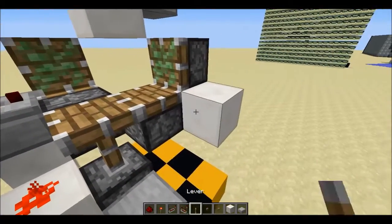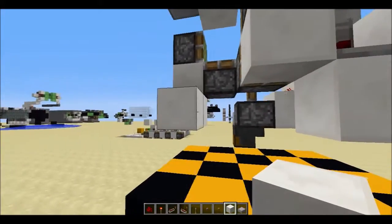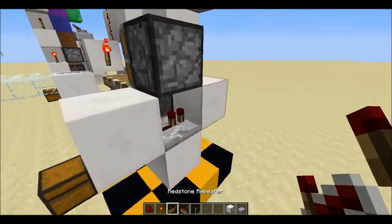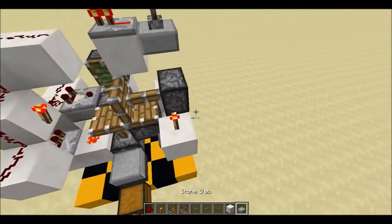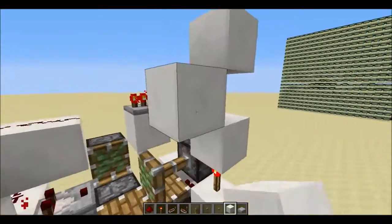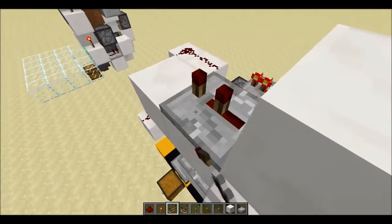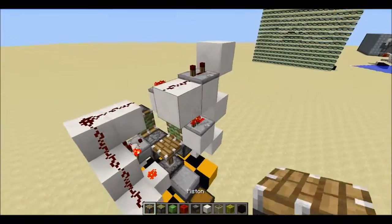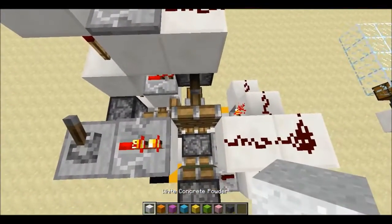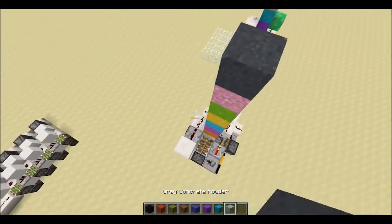Next, we're going to add the color selector. We'll make it so that pressing this button cycles through one color and goes on to the next one. There are 16 colors of concrete powder in total. We're going to need to stack up 8 of them here and 8 of them here.